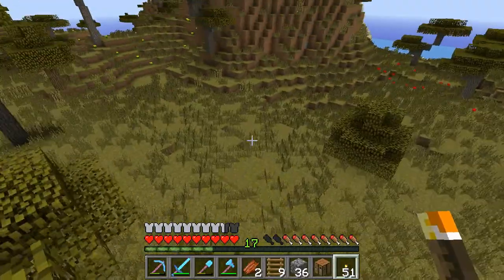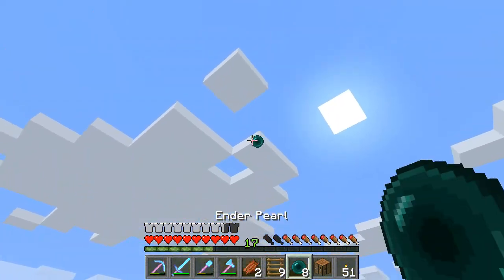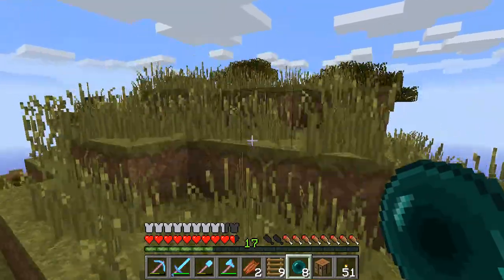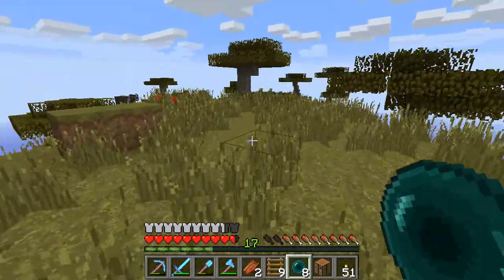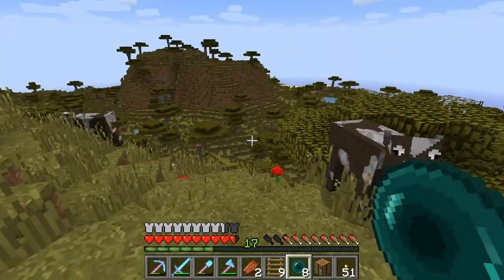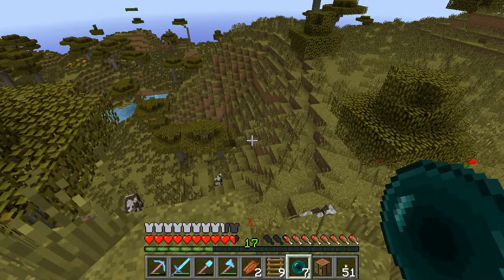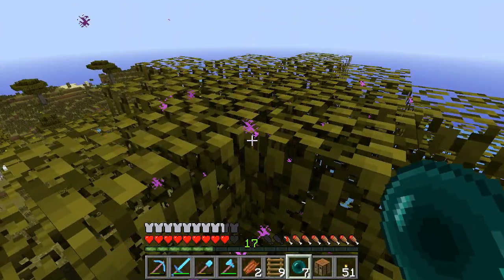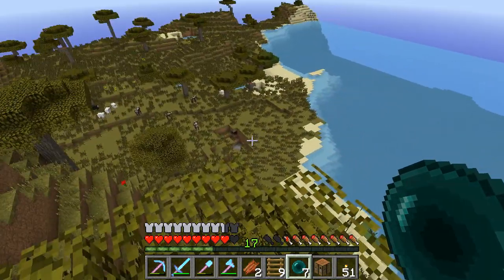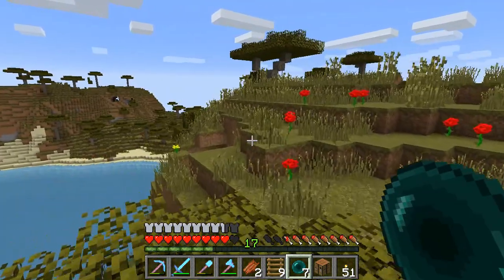We're not going to get that far but that wasn't a bad effort - we got nearly to the top. Let's see what's next. What can we see from up here? More savannah - very hilly savannah, savannah plateau. Very flat savannah down there, probably leading to an ocean.